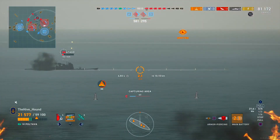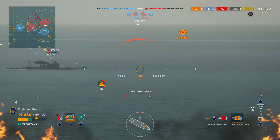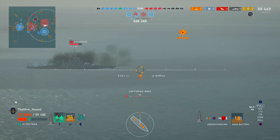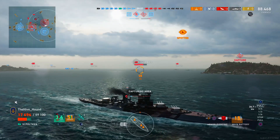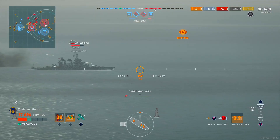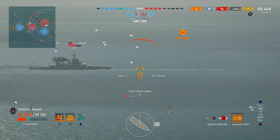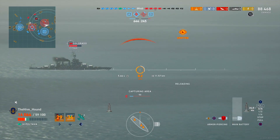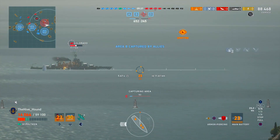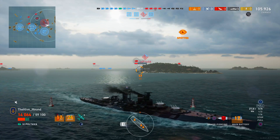We wait until the Atagoi is dead before using our repair party — and there's another citadel, good night. We burn our damage control party and start tussling with the Colorado. This ship is better the closer you get, but I don't want to be turning and giving broadside to the Colorado. We take minimum damage from his shells, then — there we go — two penetrations and we found his citadel. Revenge!